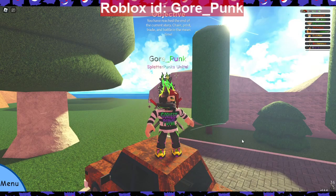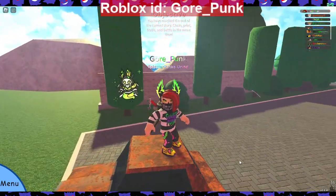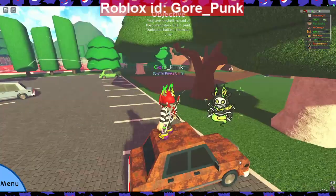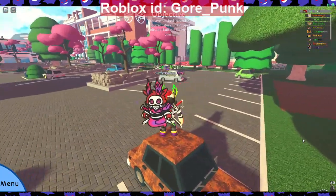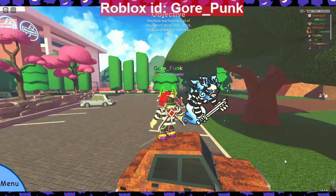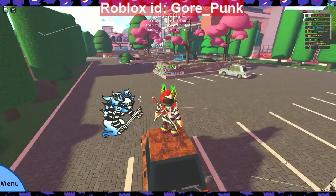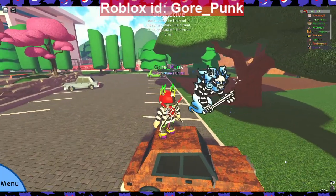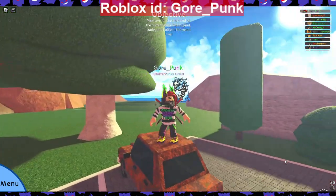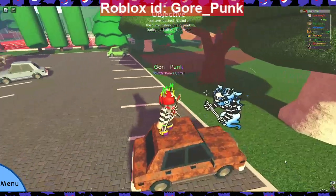I'm going to throw each skin on Implant so we can see it in the world with everything behind it. Here's my regular CC skin, and there's my recolor Implant — pretty awesome. Then my misprint regular skin, so cool, and my recolor misprint — I love those blues.